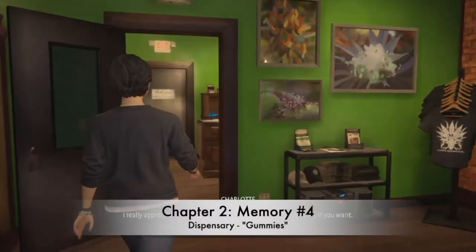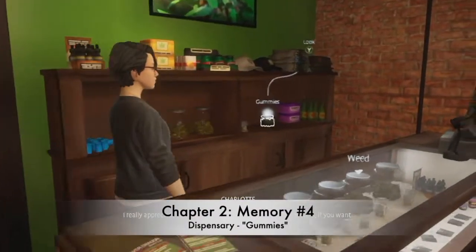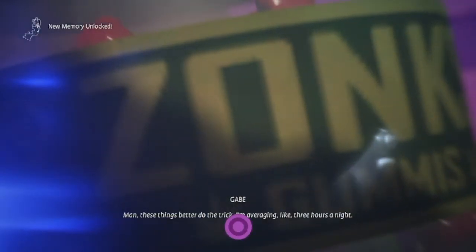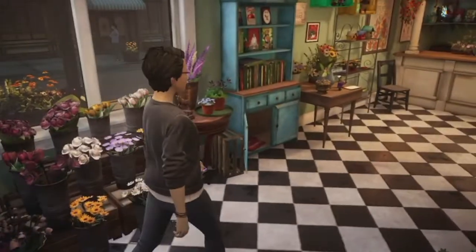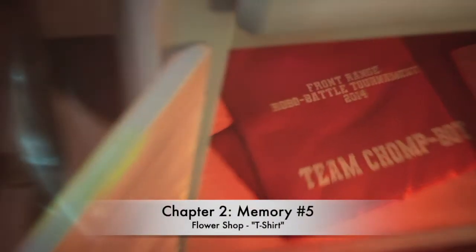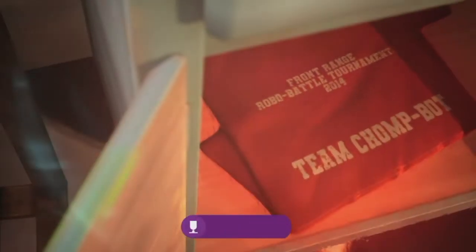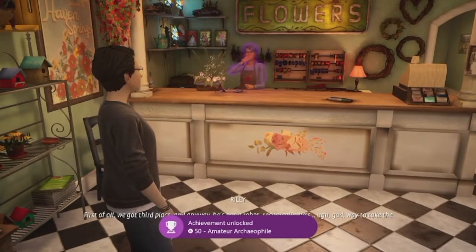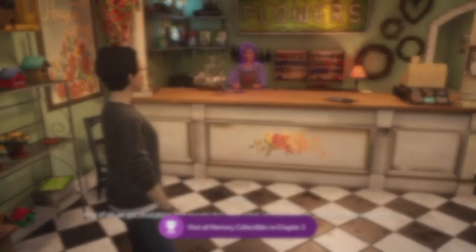Number four is in the shop with the gummies — go to the back room, find the gummies, and that's the Pro Tip memory. Number five is in the flower shop — Team Chomp Bot — look in a cabinet and you'll find a t-shirt. Number six, Amateur Archaeophile, is awarded when you collect all of them in that chapter.